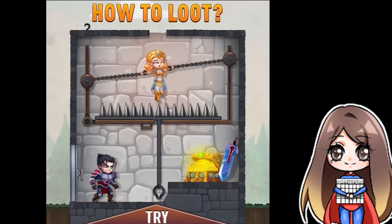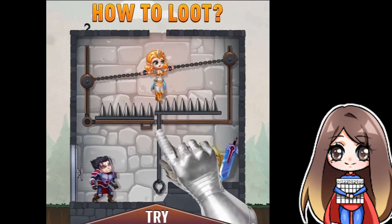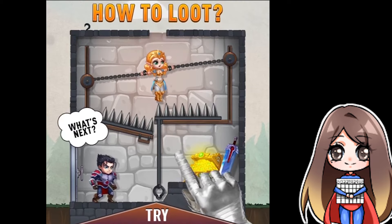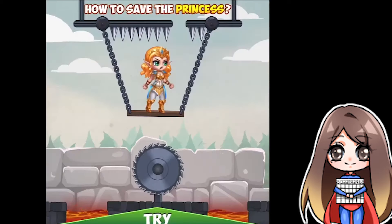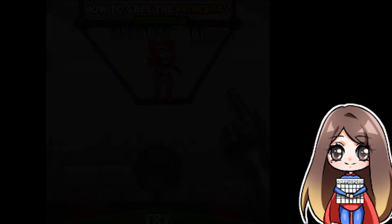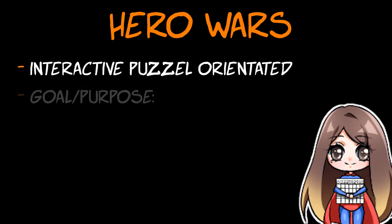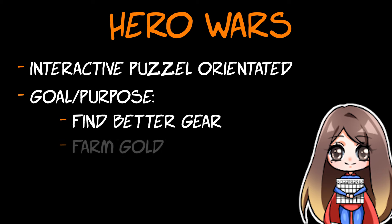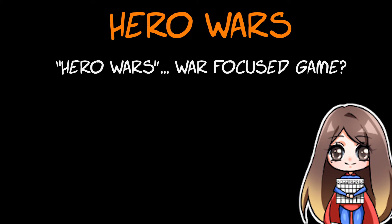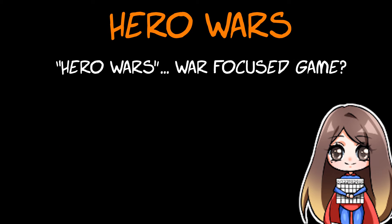In the third clip, we have to save the princess. The game is now giving us a goal — we're solving puzzles for better gear and gold because the princess is our reason. From these three clips, we can assume the game is interactive and puzzle-oriented. Our goal is to find better gear, farm gold, and save the princess. But from the name Hero Wars, it sounds like a war-focused game, which doesn't relate to the ads.